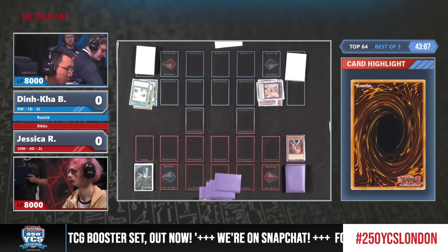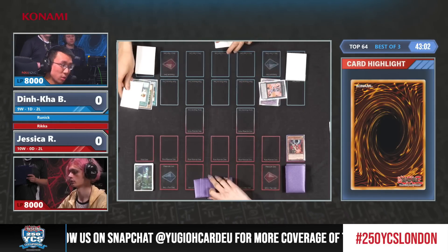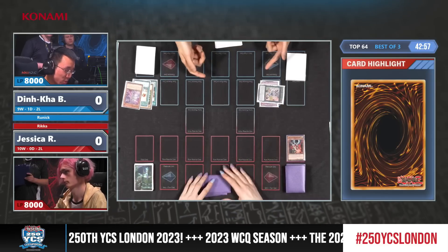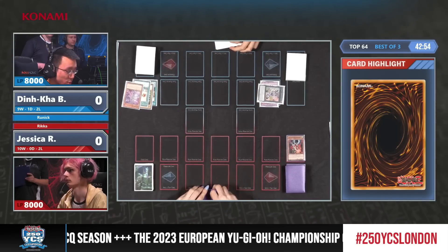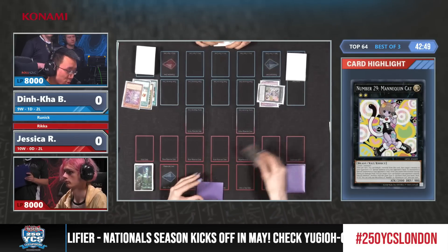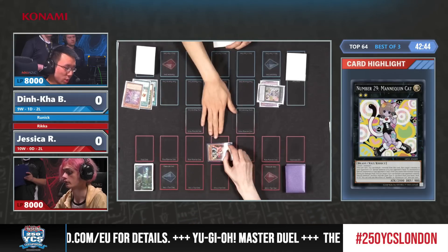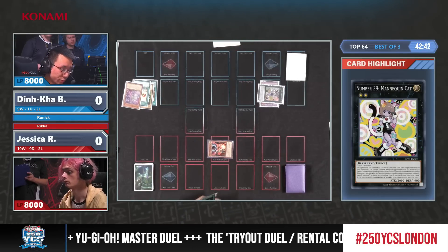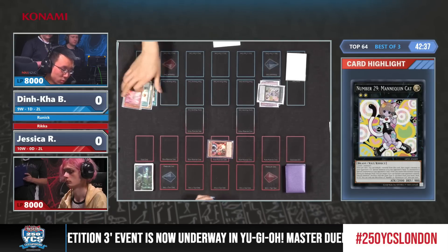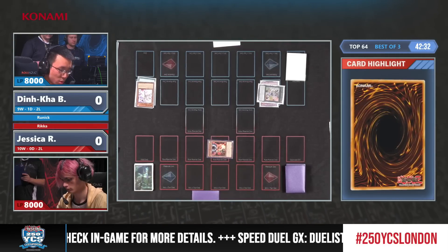Here we see another plan from Dinka, who obviously is not happy with this, but will try his best to stay in the game and go for the Mannequin Cat. Mannequin Cat is a card we saw popularized last year — it's simply a special summon from your deck of a monster with the same attribute or type as your opponent controls. The secondary effect brings back the Droll and Lock Bird discarded by Jessica. The target is Dompa.